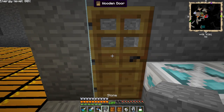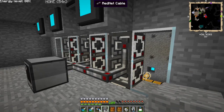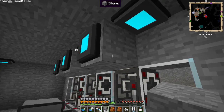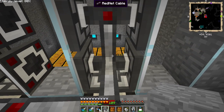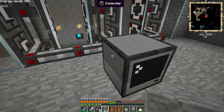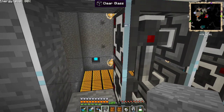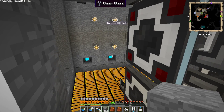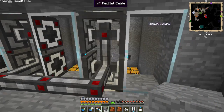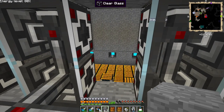If you know the Portal mod you may recognize the high energy pellet launchers. I've got six of them here — one above — they need to have a block behind them. This is a bit of rednet cable controlled by a computer that every 22 seconds fires them all off.